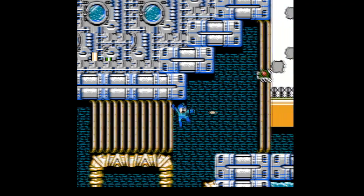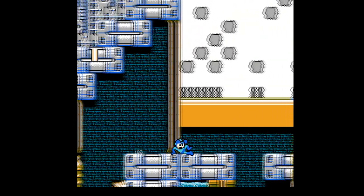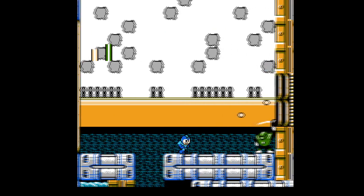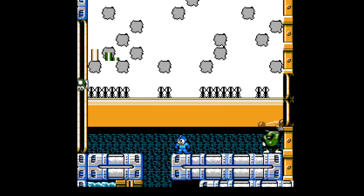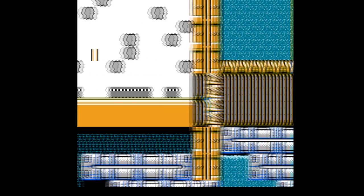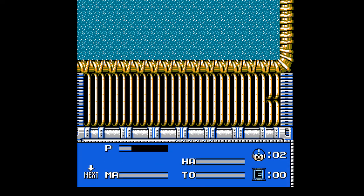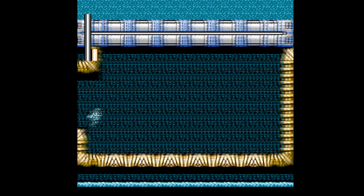Come on, when do you die? There we go. Darn hammer gel. And one of those walking mites. I believe those are actually the same enemies that are on the ground sometimes — just they're in the air instead. Also, Needle Man with two lives, full weapons, no E-Tanks. Let's go, Plasma Boy!